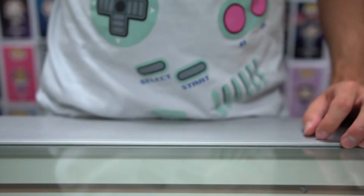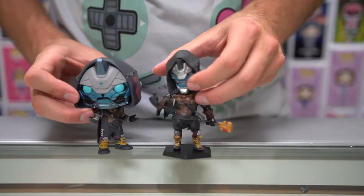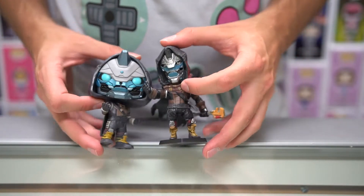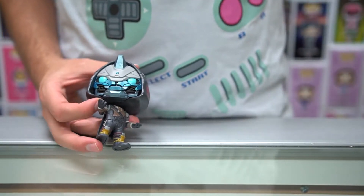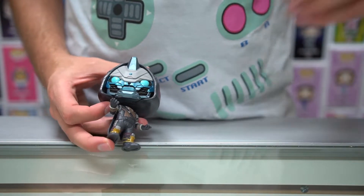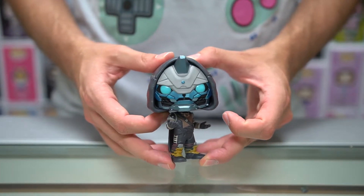Now, we're going to move into Cayde-6. So, here's Cayde-6 — very similar, of course, to the four-inch figure. Stands about the same height, and a little more stylized in terms of that pop look. But Cayde-6 is an important character, so you'll want to pick him up as well.